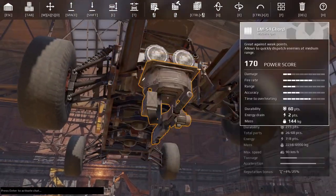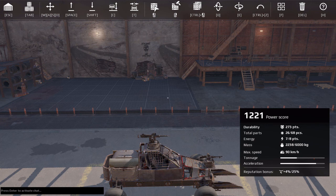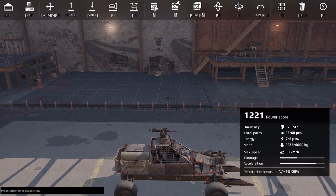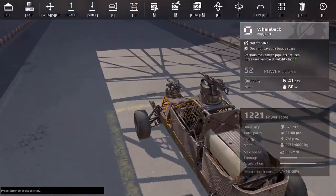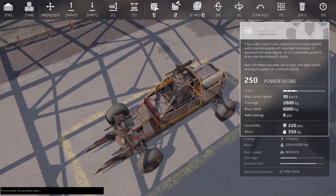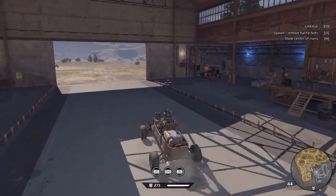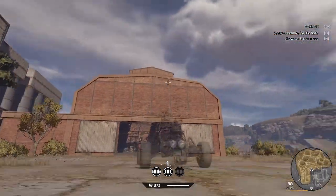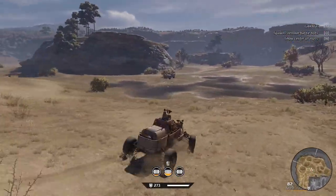So that's a pretty good beginner car. It's using everything but one energy point, has 1221 power score, pretty good durability, and about 26 total parts. You guys have either 25 or 26 parts slots, so if you're one over, just remove something like a headlight. Since I used that cabin, it should be faster than other vehicles. If it drags a bit, that's okay — when battling, having guns matters more than drag.